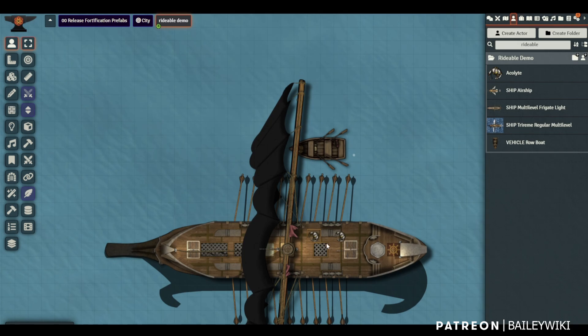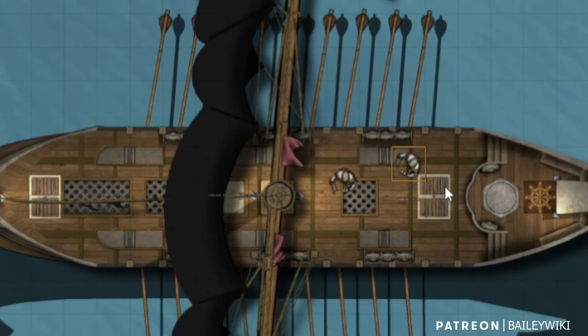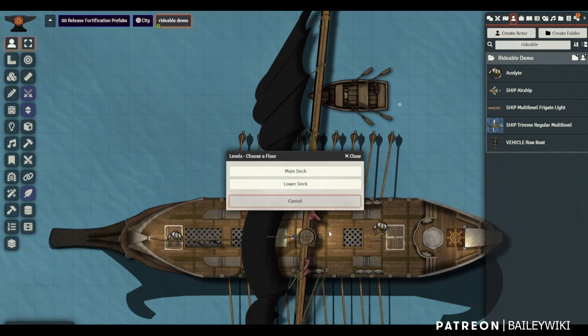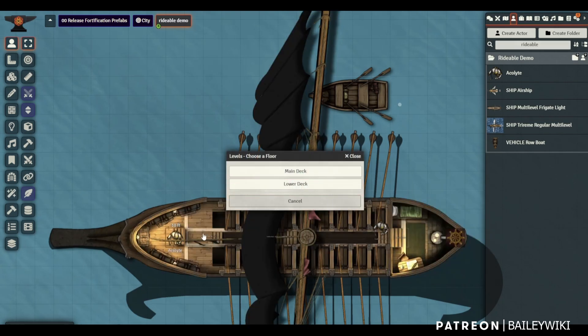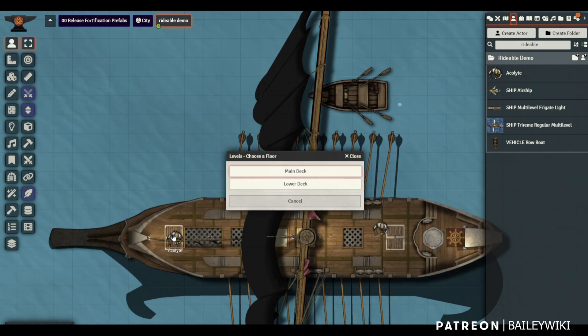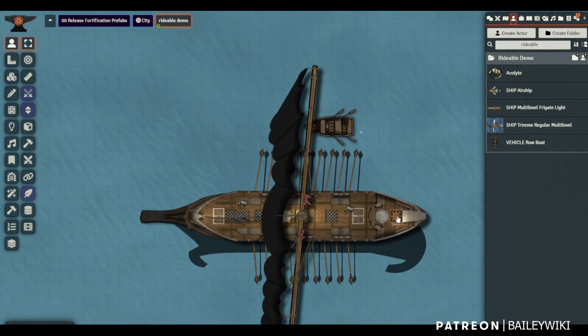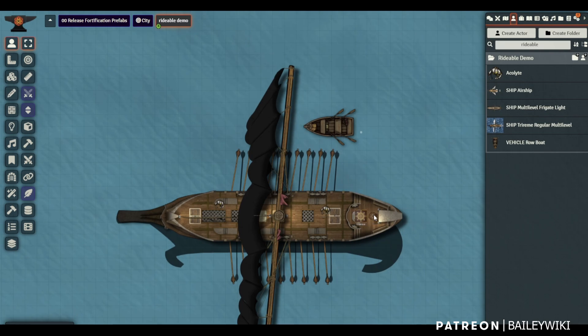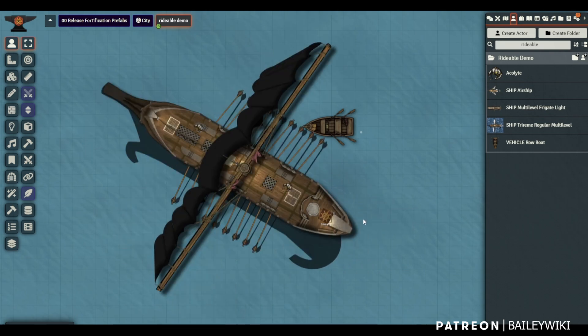They are now mounting the trireme, as you can see. Here they are on this prefab boat, moving around and even navigating to the lower deck — so the whole prefab works. They are attached to it, and this is not using the old vehicles or Mount Up. It's actually a new module called Rideable, which I'm going to show you today.